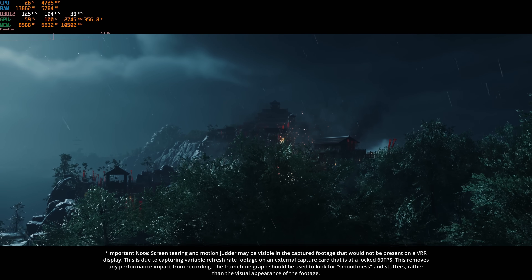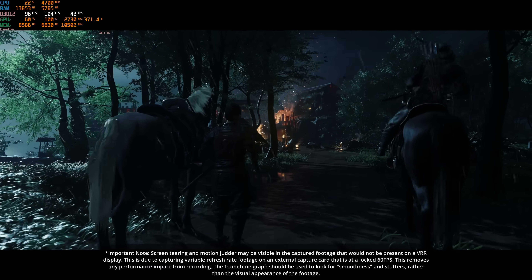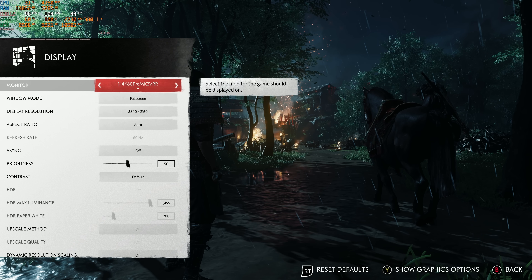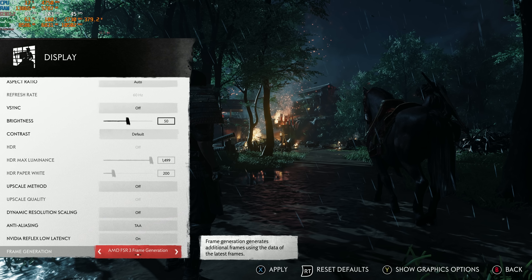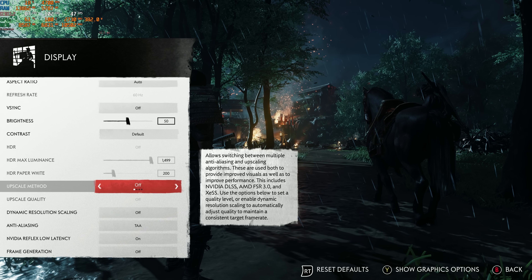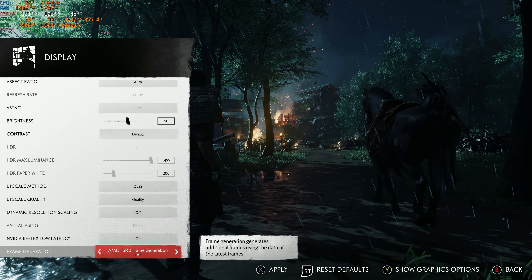Ghost of Tsushima has been running absolutely buttery smooth for me, but as I was going to report on the performance, I actually noticed something really exciting in the graphics settings for anybody who doesn't have a 40 series NVIDIA GPU. A lot of games these days have frame generation. Not all of them have FSR 3 - this does. But most games with FSR 3 as an official implementation don't let you enable it when you're using DLSS upscaling. So if you have an NVIDIA GPU like a 30 series, a lot of times you could use DLSS upscaling but you couldn't then use FSR 3 frame generation - usually you'd have to switch to FSR 3 upscaling in order to use it.